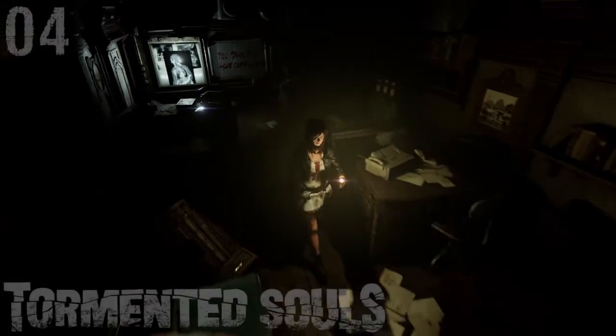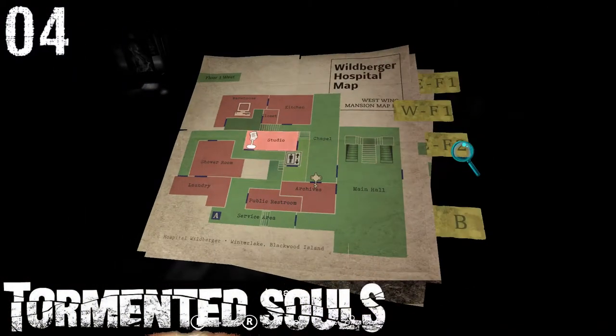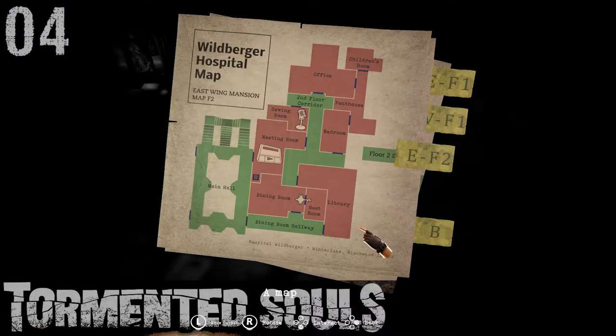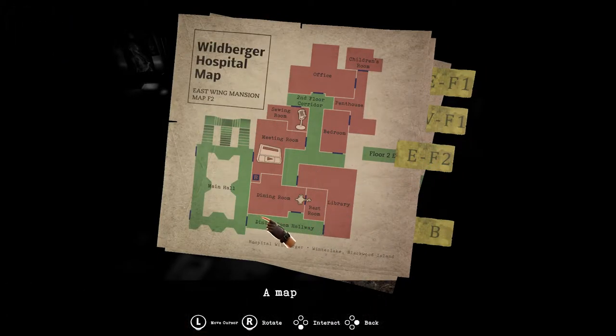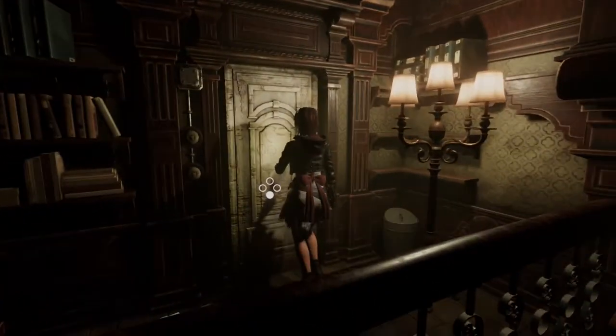Hello, welcome to Tormented Souls. I forgot where I was going. We went to the library, went to the dining hall. Oh yes, I gotta go to... I don't have the floor plans for that. We gotta go to the west — west second floor.